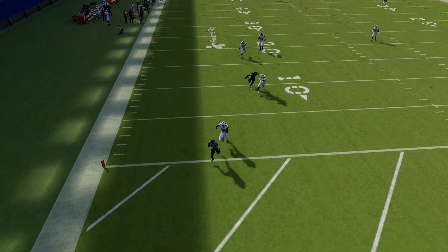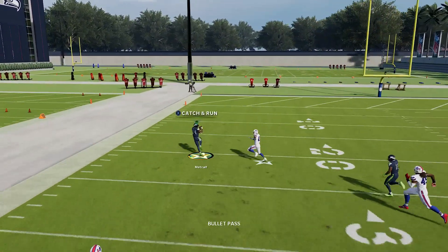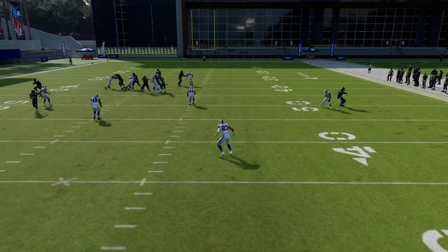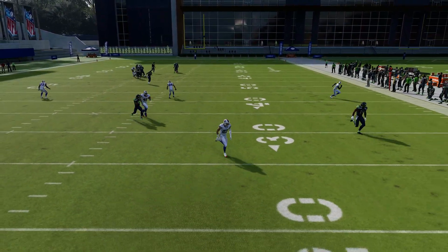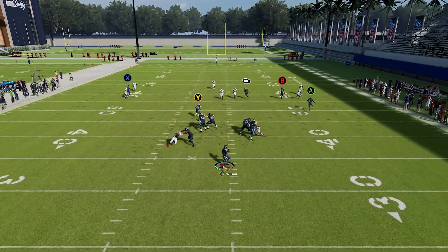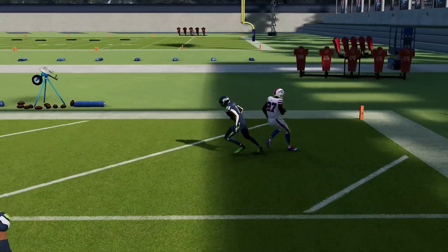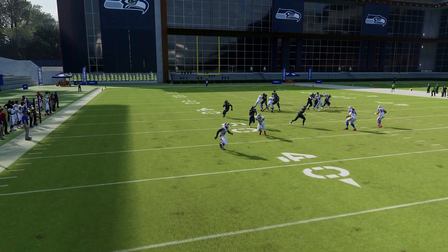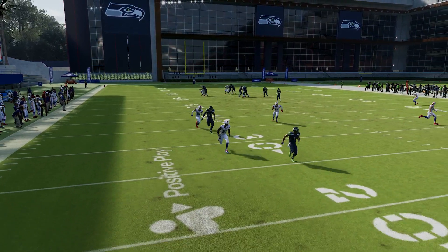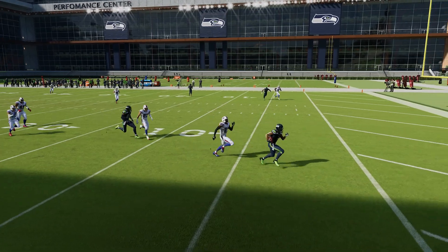I can forgive launch day bugs because no matter how much you test, a player disappearing or getting stuck in a weird animation can slip through — but coverages you see every play. I'm not saying I need the zones to play for me; I just need them to be in the vicinity of where they're supposed to be so I can click on and make a play. They've been bad since the beta and they're still bad, which makes me think it's a deliberate decision — and I just don't understand why.